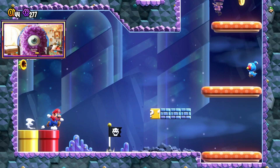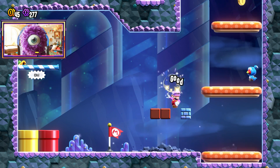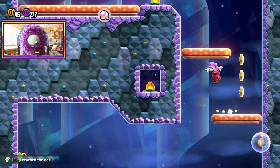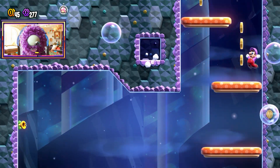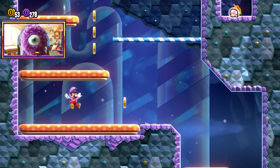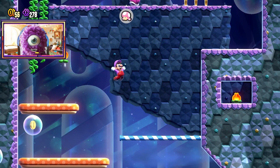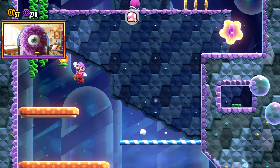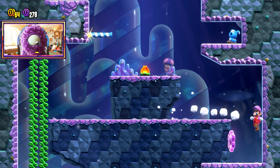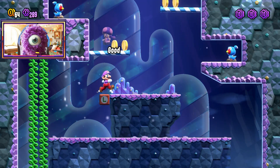We just need one more and then we get the Wonder Seed. Another bubble flower — I'll take it. If you hold jump, you'll do a higher jump when you bounce on things. It's all about timing. Your bubbles can go through walls, so you can get these flowers if you want — which you need to for that one, because that's the last coin. I didn't realize it, so it's a good thing I was demonstrating that.